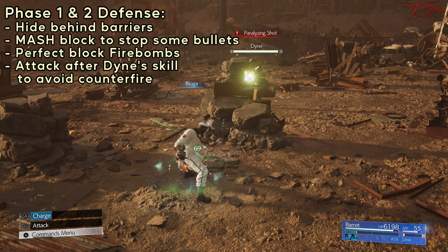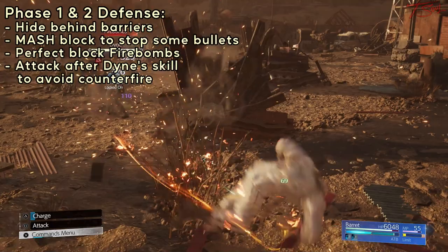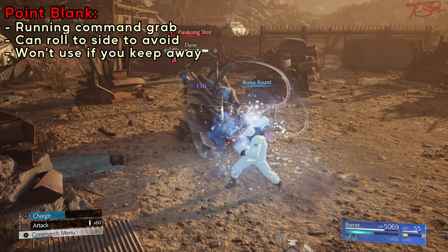Phase 1 and 2 is pretty simple. You want to hide behind the rocks to cast spells or charge your Overcharge. After Dying shoots a couple of times with normal attacks or a named attack, you can peek out and do some hits. If you have Overcharge, use that. If you are full ATB, use Maximum Fury — but wait until after he uses a skill before using it so you don't get countered.